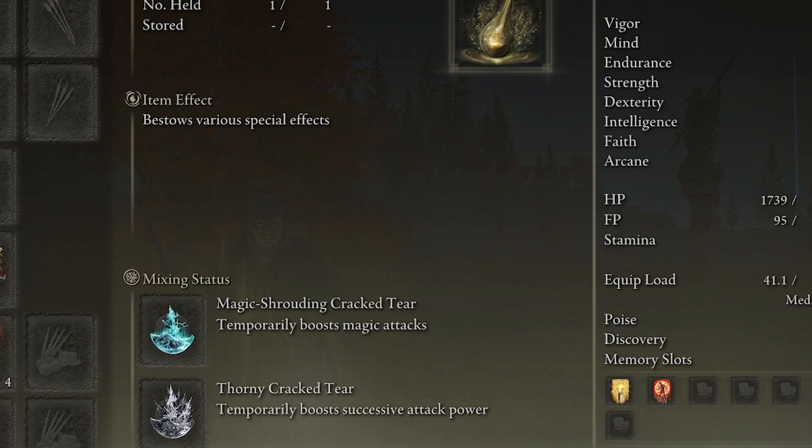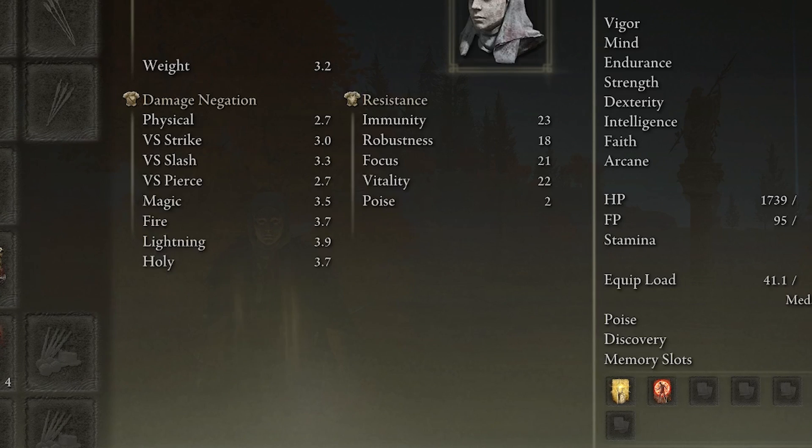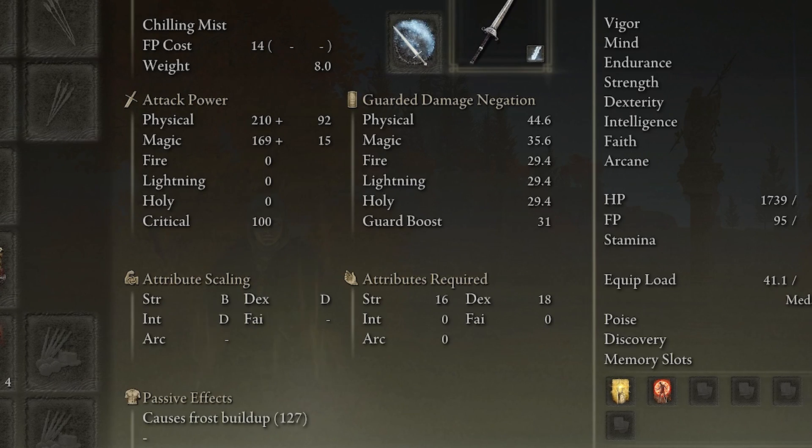Since we're dealing bleed and frost, we're going to use the Magic Shrouding Cracked Tear in our Wondrous Physick. The reason is that frost does level up with magic, so by boosting your magic you'll raise the amount of frost damage you deal.